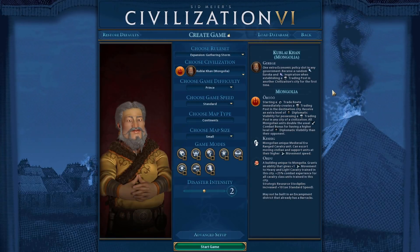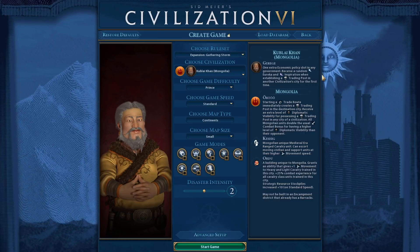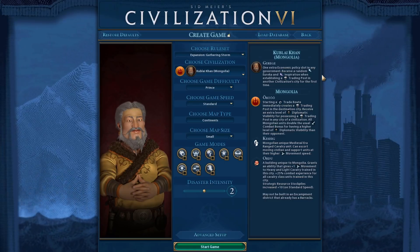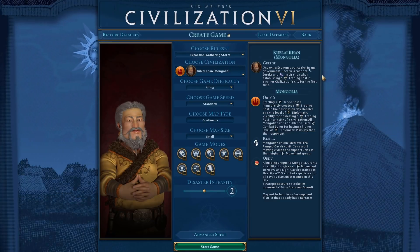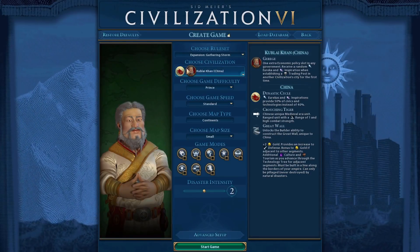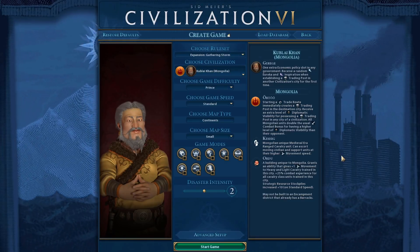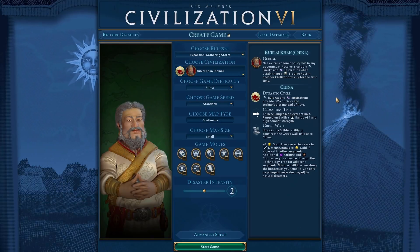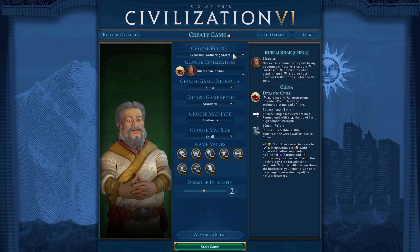Next we have Kublai Khan. This one is simple: instead of the Eureka and Inspiration from trading posts in an enemy civilization only working once per civilization, have it work for each city. So if you get trading posts in five different Roman cities, you get five Eurekas and five Inspirations. This makes China Kublai Khan much stronger with science bonuses, and while it doesn't change much for Mongolia Kublai Khan's conquest focus, it justifies using Kublai Khan over Qin Shi Huang for China.